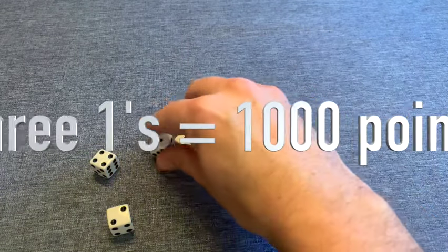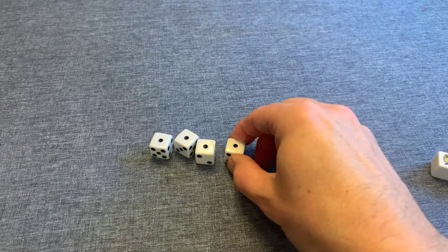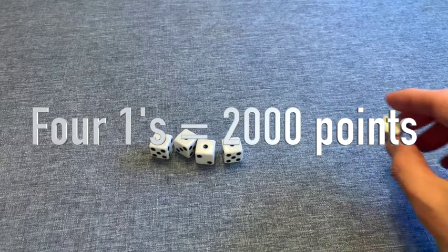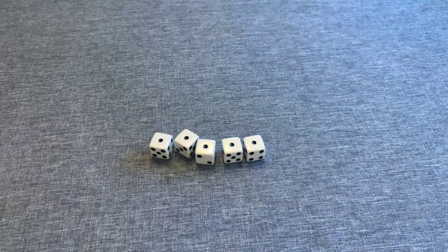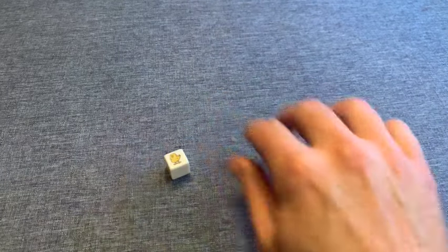The number ones are multiplied a little differently. If you roll three ones, that's worth 1,000 points, and after that the same doubling rule applies: four ones equals 2,000 points, five ones equals a whopping 4,000 points.